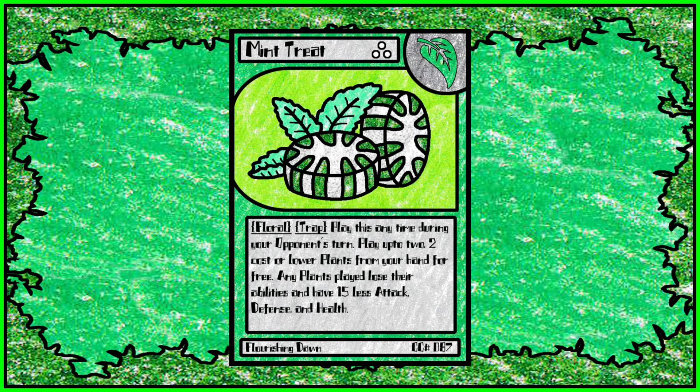Mint Treat — I love Mint Treat's design. It's not that great of a card, but God, I love it. Right now it works like this: play this any time during your opponent's turn, and play up to 2, 2-cost or lower plants from your hand for free. Any plant played this way loses their abilities and has 15 less attack, defense, and health. It's very good for getting a bunch of weak, cheap plants out — great weed deck support.